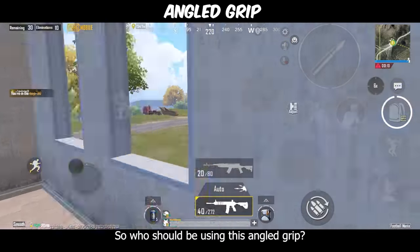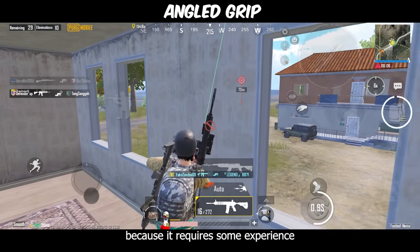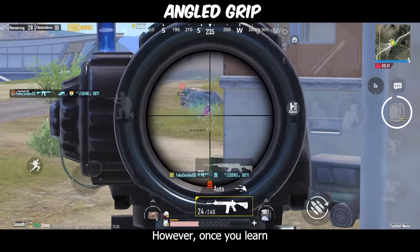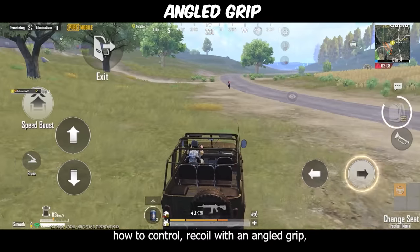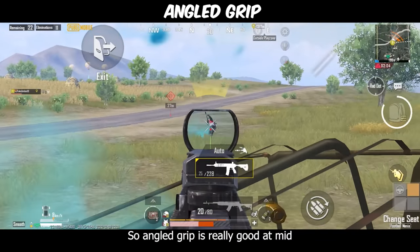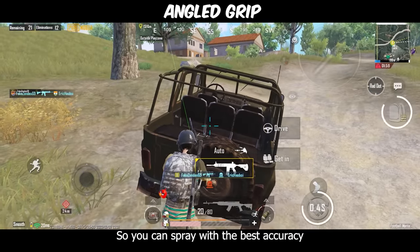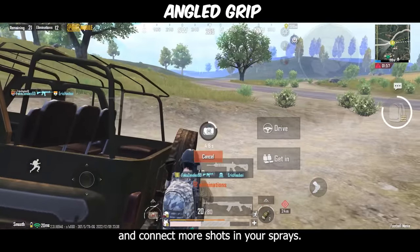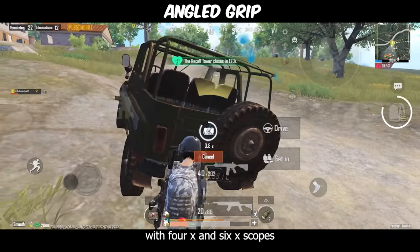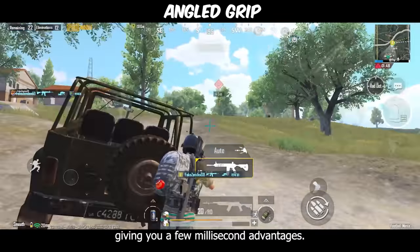Who should be using the angled grip? Well this grip is definitely not for new players, because it requires some experience — it's very hard to control recoil with an angled grip. However, once you learn how to control recoil with an angled grip, your sprays will be more accurate. The angled grip is really good at mid to long range spraying because it has very low horizontal recoil, so you can spray with the best accuracy and connect more shots. Especially with 4x and 6x scopes, the angled grip increases your scope opening time by 10%, giving you a few millisecond advantage.